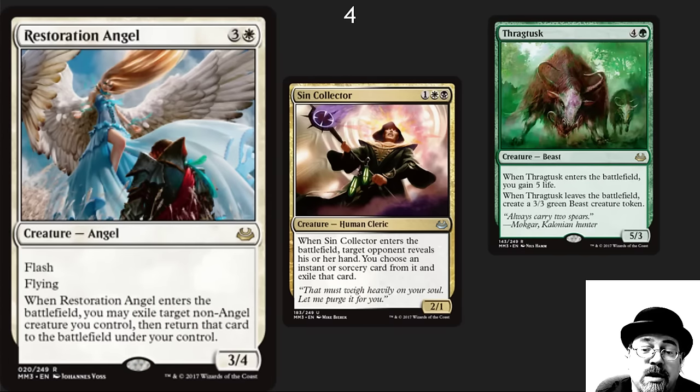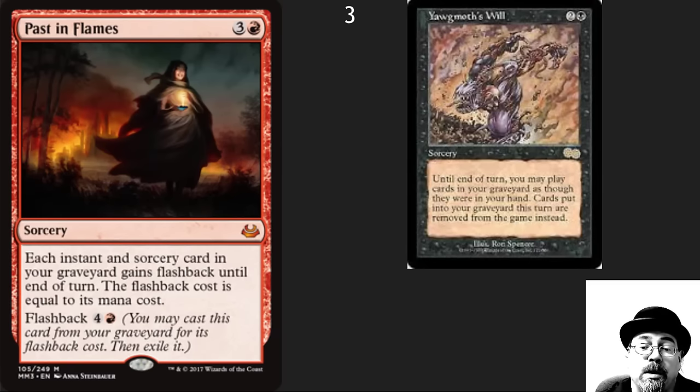Number 4 spot is Restoration Angel — incredible utility card. Flash is what makes the Angel great; you can use it for chump blockers, but you can also use it to reuse abilities like Thragtusk. Past in Flames is a super powerful card and can be cast twice — the flashback here is super relevant. Yawgmoth's Will is one of the most broken cards ever created, and when they made Past in Flames it's basically as broken for many decks.